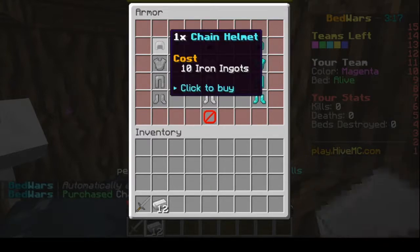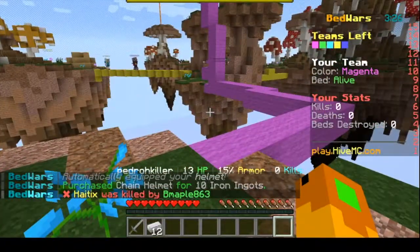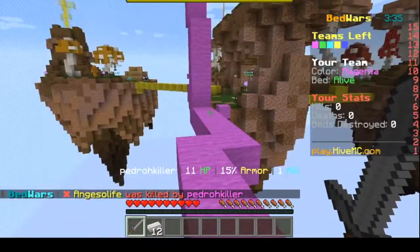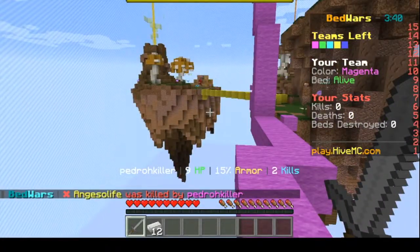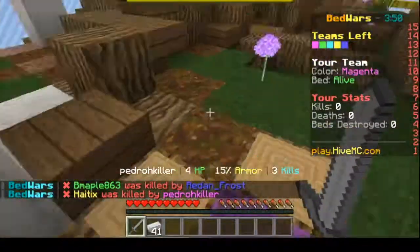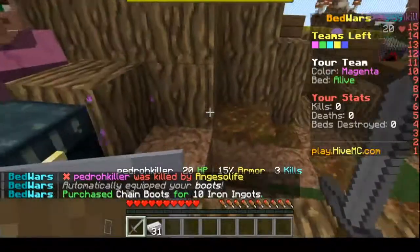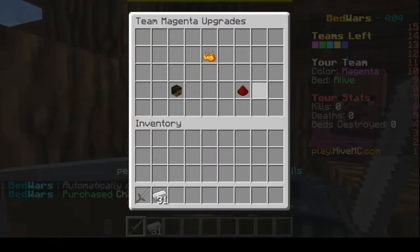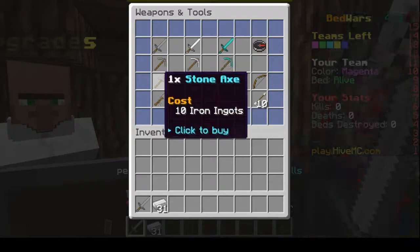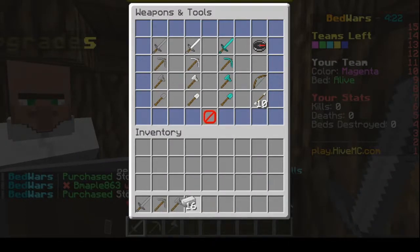I'm going to get a helmet. It takes a lot of planning. I'm going to stay here and protect the bed while he goes out and gets all the other stuff that we need. I need to get some more armor. We need to upgrade this to gold. A pickaxe and axe would be good to have.